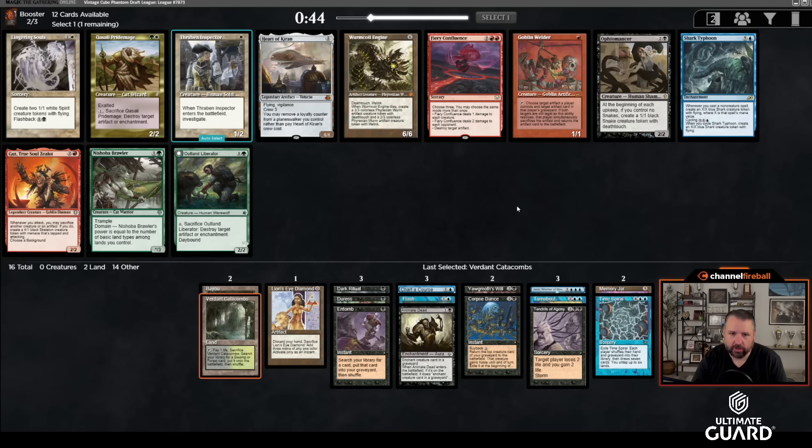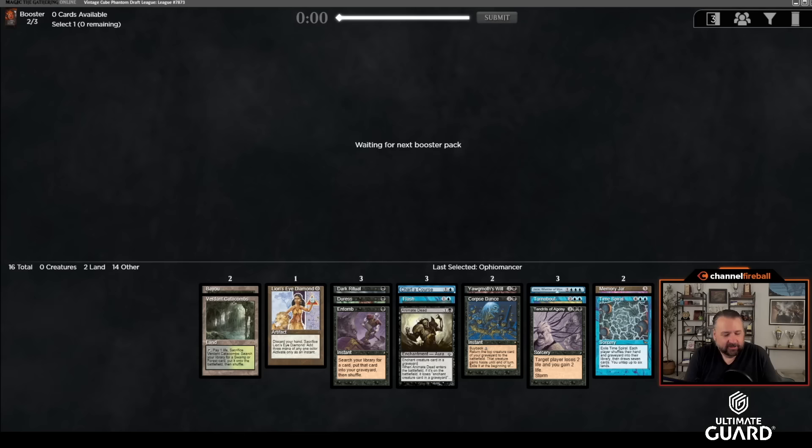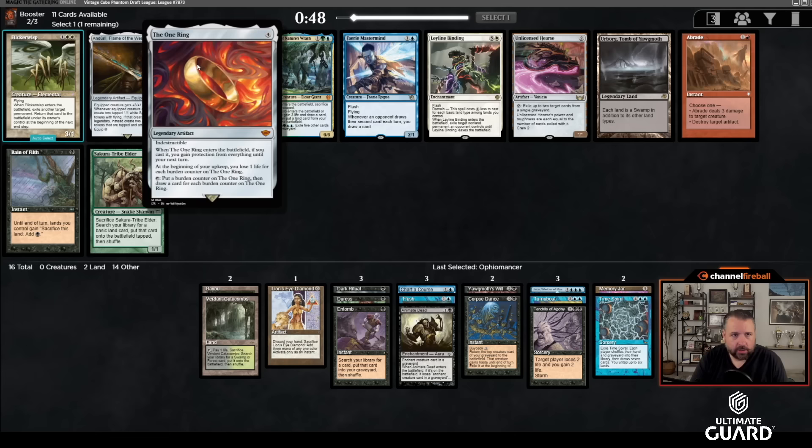I have Contagion, Molten Collapse, and Ophiomancer if I really need them. Lotus Petal is a pretty nice pick. Frantic Search — Echo Viands is gone sadly. Obviously any big creature would be really nice. I'm not super happy to be third- or fourth-picking Ophiomancers, but taking Time Spiral into Animate Dead into Verdant was not a bad start — Ophiomancer just threw a wrench into it.